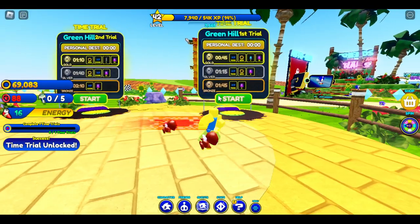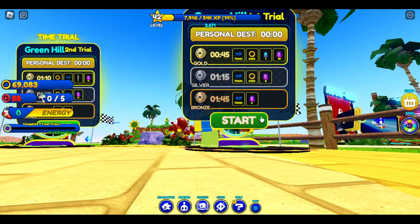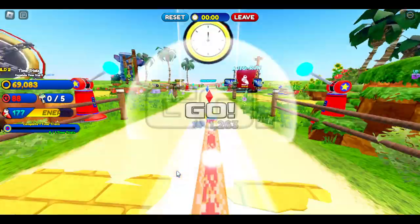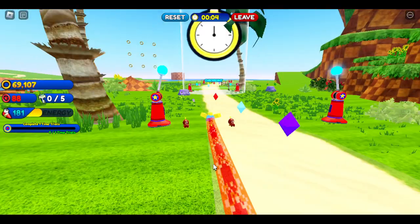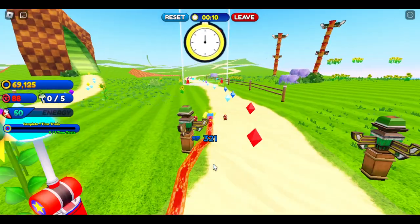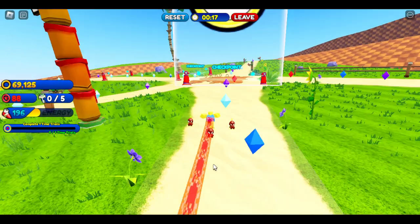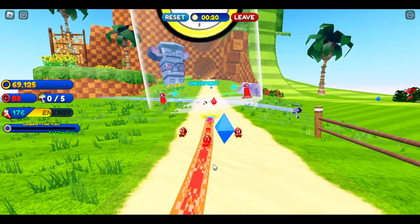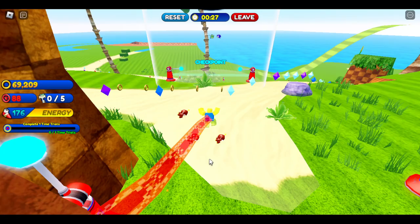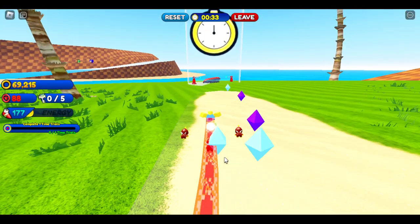These are time trials. Time trials give you XP, rings, and chow. So basically I'm going to go on time trial one. You can just run through those like this, and you can use the boost to get a little more speed. You have to complete this in 45 seconds to get gold, about a minute for silver, and a minute fifteen for bronze. You can also jump through those hoops to get a little boost. You can also collect chaos orbs and rings while doing this. I recommend jumping in the air on that part because you'll get a lot of air and go really fast.